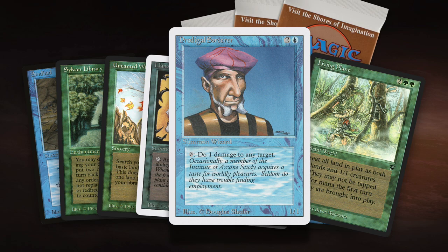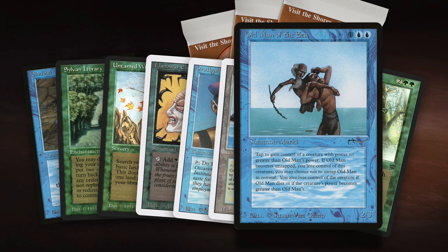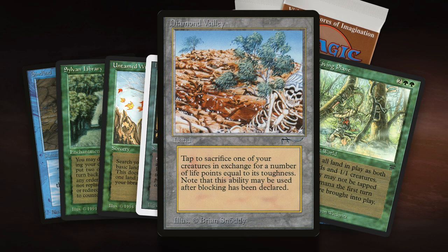And even cooler, I'm also playing with Old Man of the Sea. I can tap and use my Old Man of the Sea to actually gain control of a land of my opponent. That's just a lot of fun. I'm also playing with Diamond Valley. So in theory, I could steal one of his lands, sacrifice that to the Diamond Valley, and then next turn steal another land. So I'm kind of gaining life and destroying the land of my opponent. That would just be really funny.